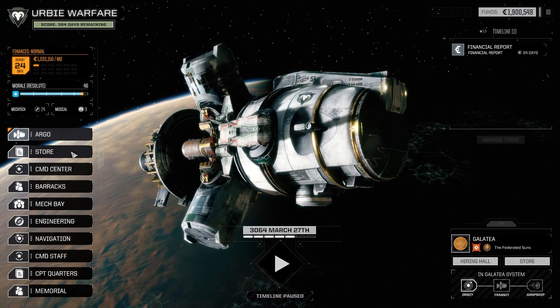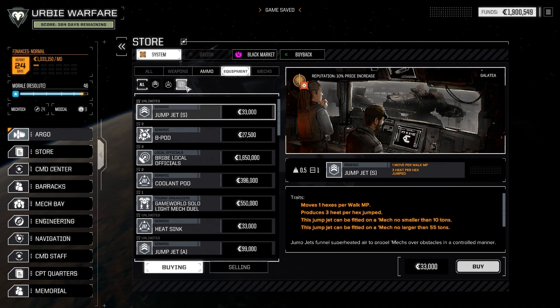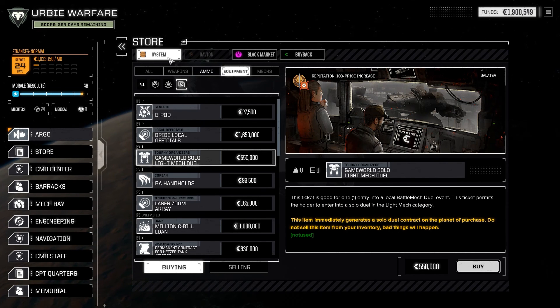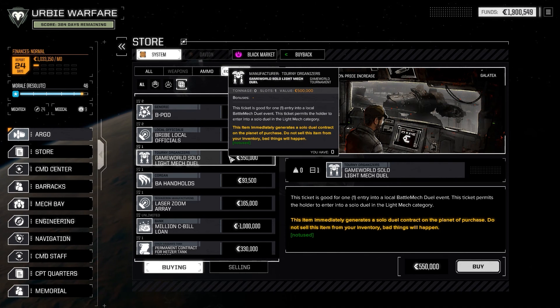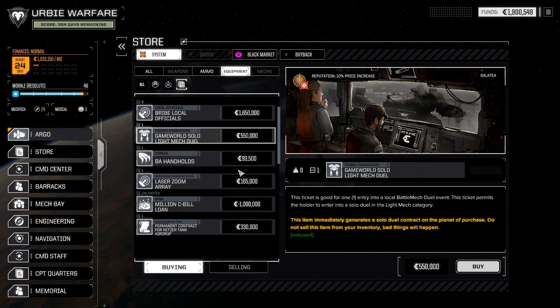What I mean by mission completion is: if we go into the store, System Store, and go into Equipment, there should be — yes — Game World Solo Light Mech Duel. This is where those contracts are populated, inside the Equipment section of the System Store. Once you've completed, I believe five of a single category, you will get a reward Gladiator Mech of that category. For example, if I complete five Heavy Mech Duels like the one we just fought, we will receive one Gladiator Heavy Mech — sort of like the Heavy Metal Crate pop-up you see at the start of the game.